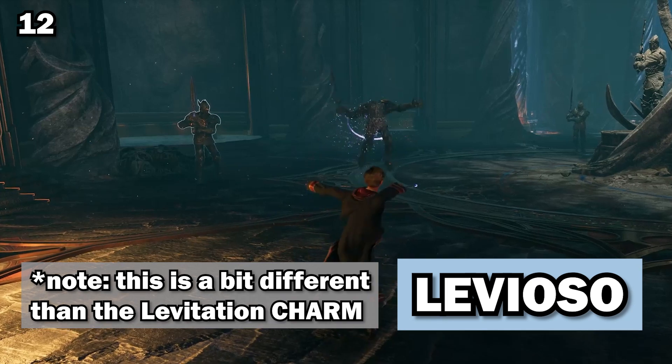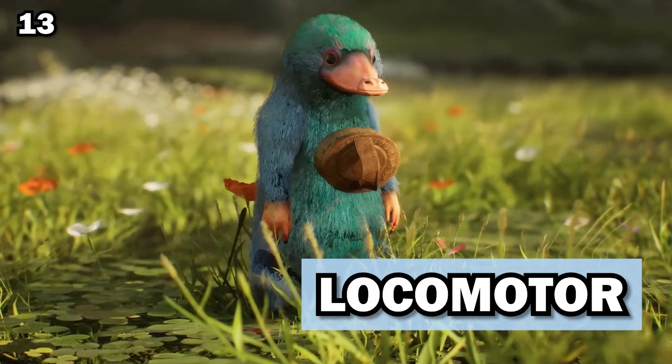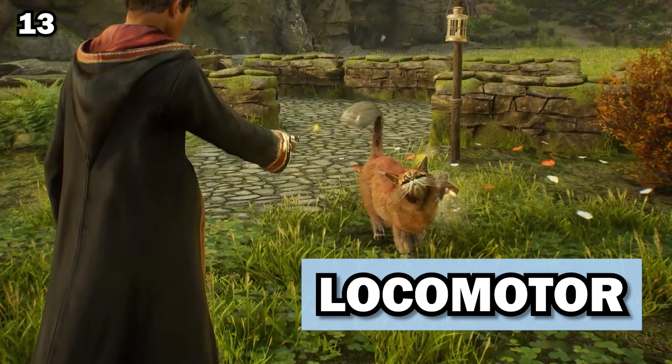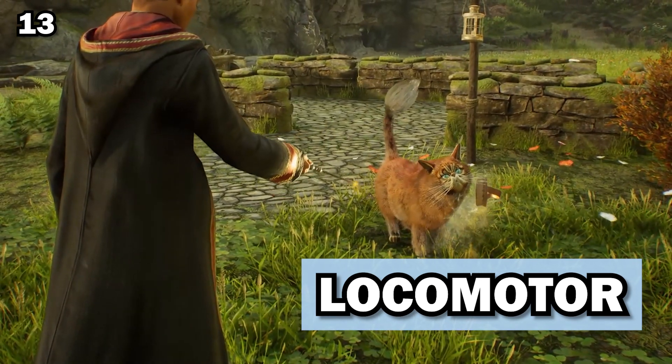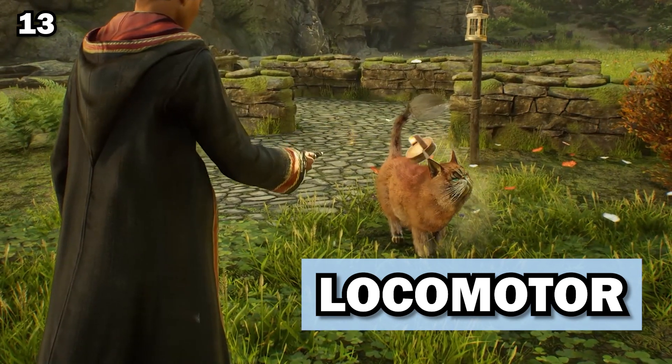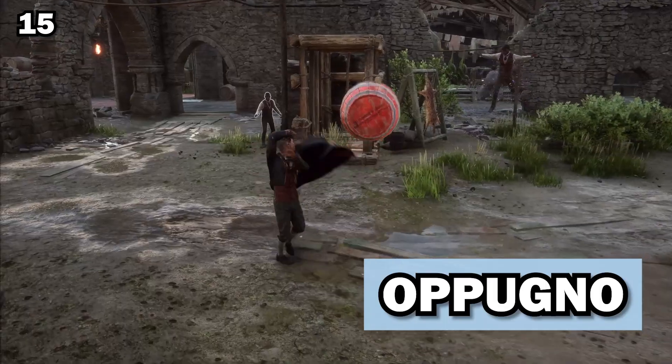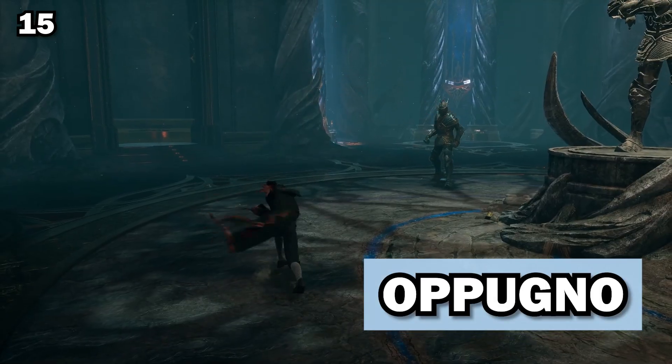Levioso, the levitation spell, levitates objects. This one's a guess, but Locomotor, the locomotion charm, allows a witch or wizard to levitate a target a few inches off the ground and then move the object in any given direction. Lumos, the wand lighting charm, illuminates the tip of the caster's wand. The Oppugno jinx causes targeted objects to attack a victim.